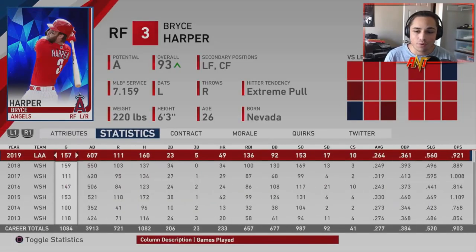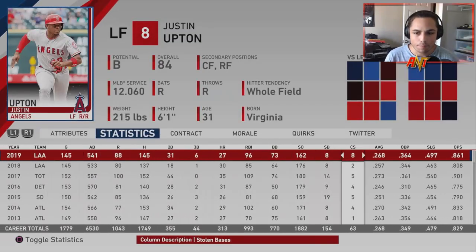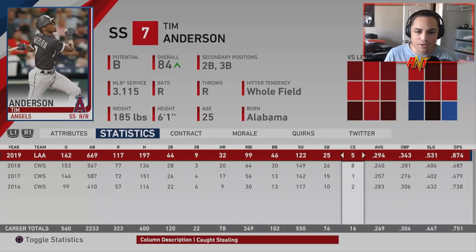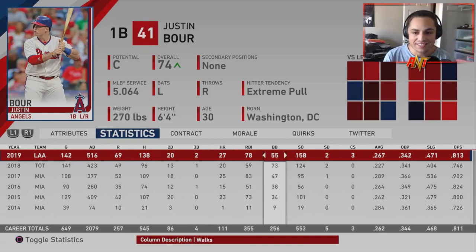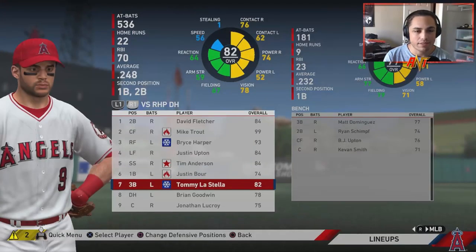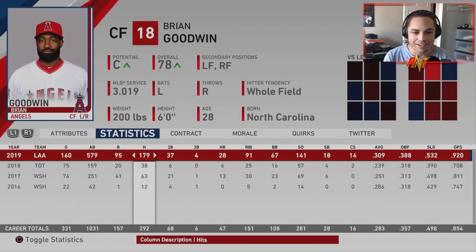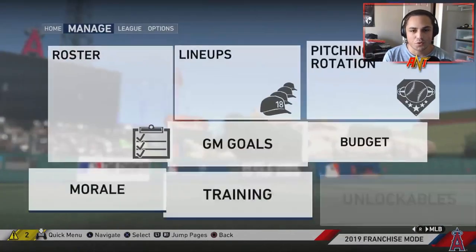Mike Trout's final numbers: 50 home runs, 45 doubles, 134 RBIs, 106 walks, .342 average, .451 OBP, .702 slugging, and 1.153 OPS — just gross numbers. Bryce Harper: around .260 average, 49 home runs, 136 RBIs — very solid. Justin Upton had comparable home run numbers to Harper. Tim Anderson had a great year: 32 homers, near .300 average, 44 doubles. Justin Bour wasn't bad either. Brian Goodwin was once again a really solid, cheap center field platoon player.